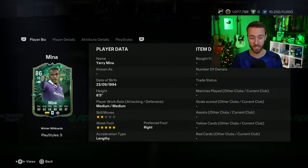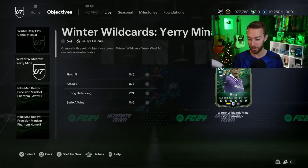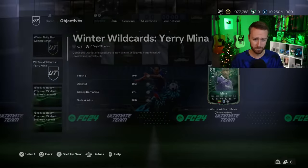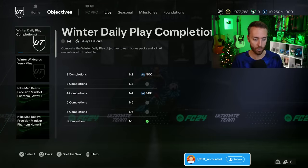6'5 and a 5-star weak foot. If you have a Serie A squad, this one might be something to do, and also for a potential evo in the future. Imagine a 5-star weak foot Yeri Mina — if you can boost up his passing and dribbling a little bit, along with the defense and physical, with Jockey Plus. Maybe way down the line, but that's a pretty easy objective to get done and a pretty nice card.